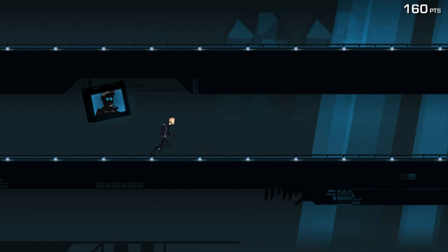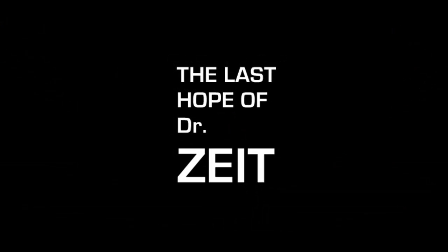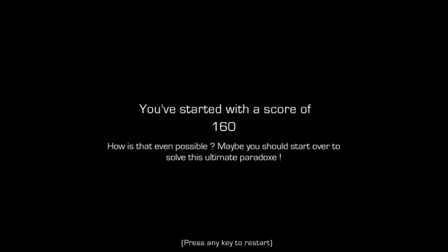Thanks for Playing The Last Hope of Dr. Sight — 'Sight' meaning time, by the way. He started with a score of 160. The more in tune with reality and the normal timeline that you can be, the better your actual starting score would be, and obviously you want to shoot for zero. That's a cool way to augment the score system. All through, I think this is a pretty cool concept.